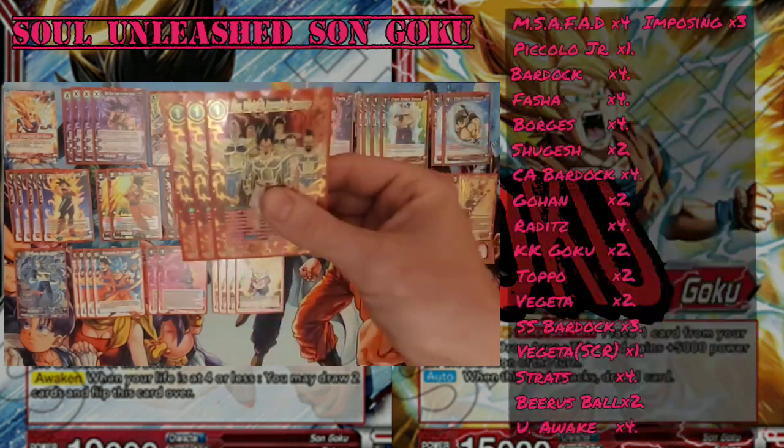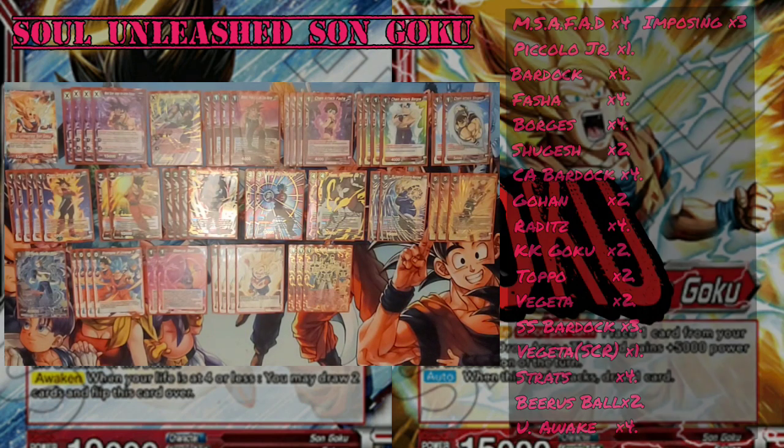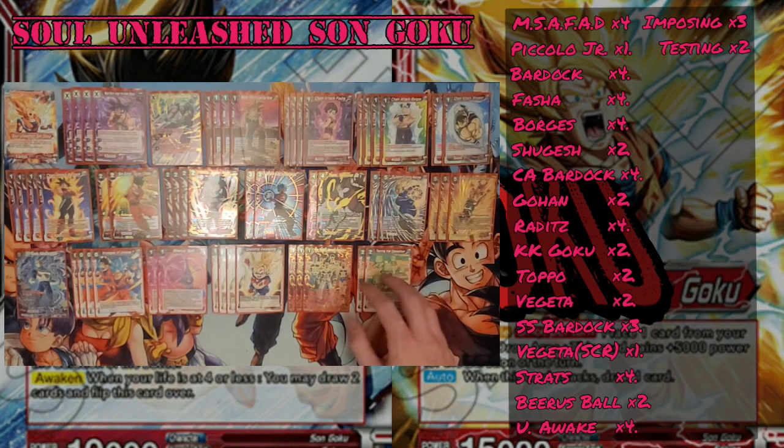Three copies of King of Jesus' Imposing Presence, just to help slow down your opponent's turn. And two copies of Testing the Opposition, because even though Secret ID is back, it's still nice to have those Blocker Negates since your opponents aren't always going to have access to those cards.